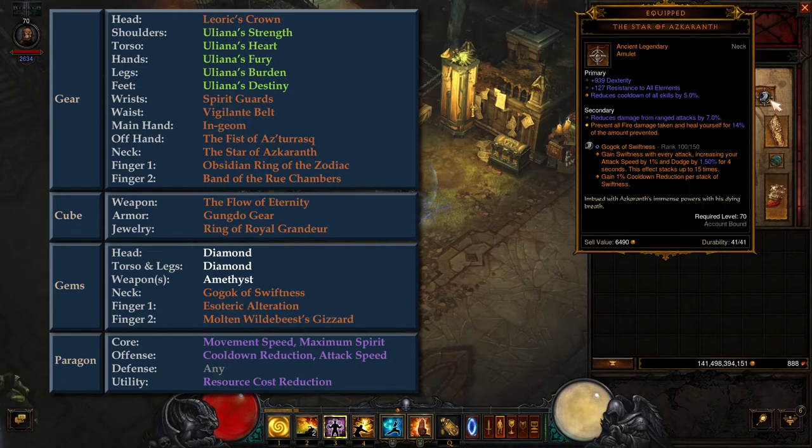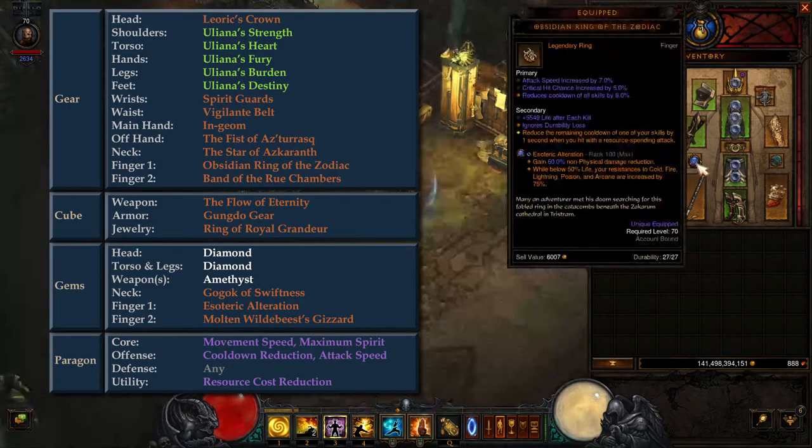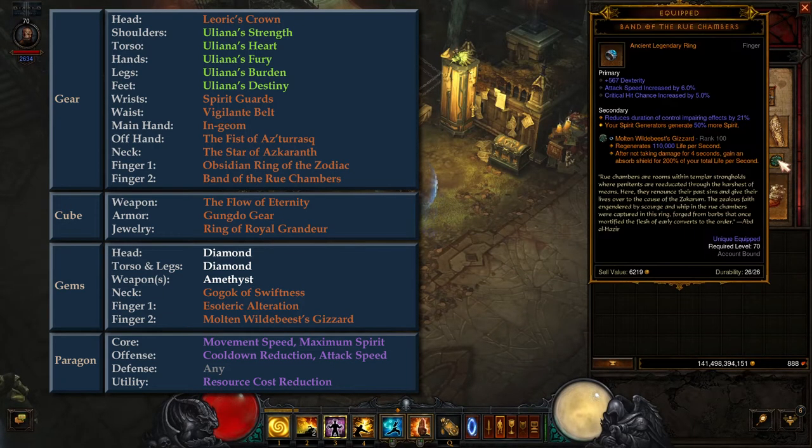In the next slot, we have the Star of Az-Corinth. This amulet is virtually mandatory for the dungeon. One of the primary dungeon objectives requires us to avoid taking fire damage, of which there are many sources in the dungeon, and it is not recommended to attempt this dungeon without this Legendary Power equipped. In one of the Finger Slots, we have Obsidian Ring of the Zodiac for cooldown reduction, and in the other Finger Slot, we have Band of the Root Chambers, which provides some Spirit Generation.